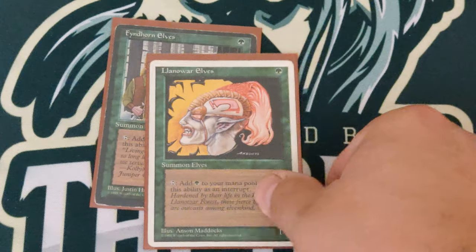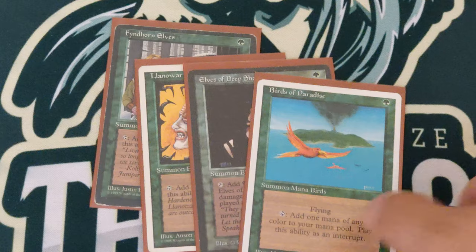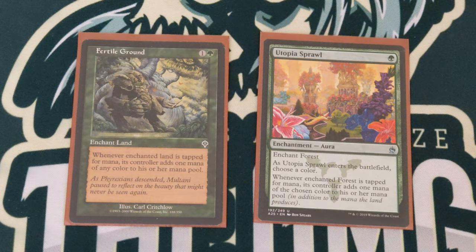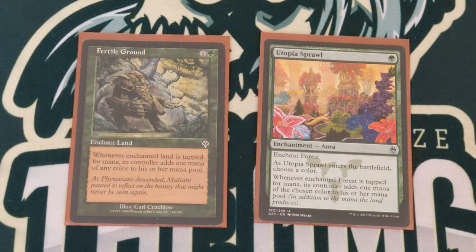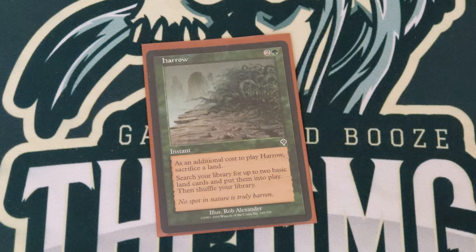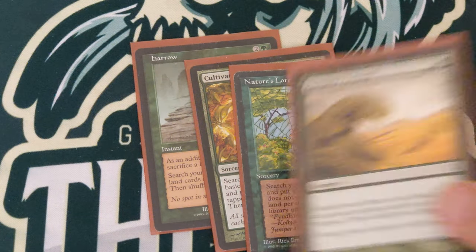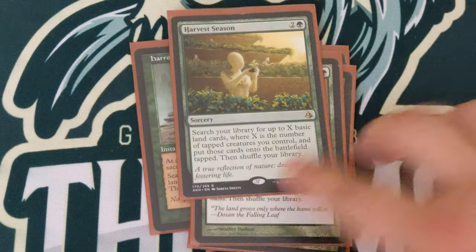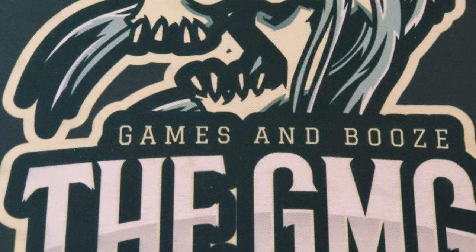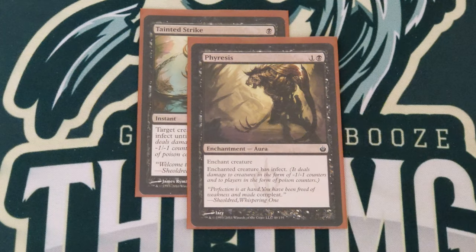For mana elves we got Fyndhorn Elves, Llanowar Elves, and Elves of Deep Shadow, plus Birds of Paradise. For mana enchantments: Fertile Ground and Utopia Sprawl — underrated cards. Nobody's going to blow up a Fertile Ground, and if they waste a removal spell on one, be my guest. For ramp spells: Harrow, Cultivate, Nature's Lore, Rampant Growth, Kodama's Reach, Harvest Season, and Primal Growth. Primal Growth should go in any token deck — you sac one of those tokens and you get more lands.